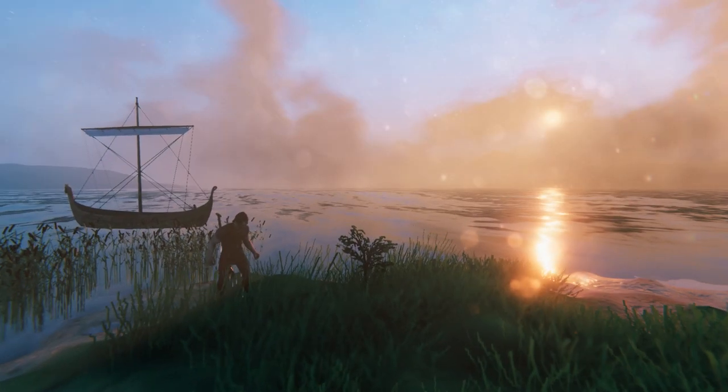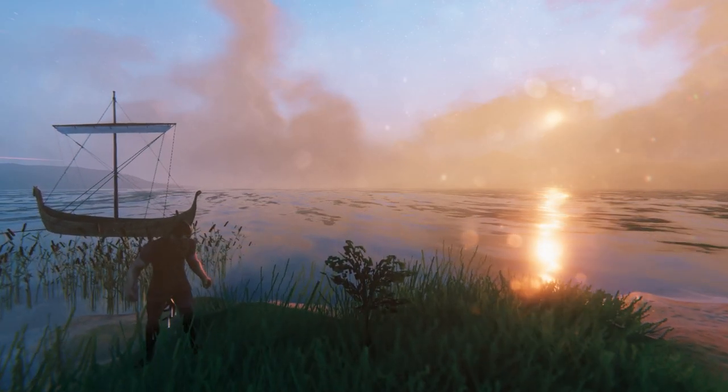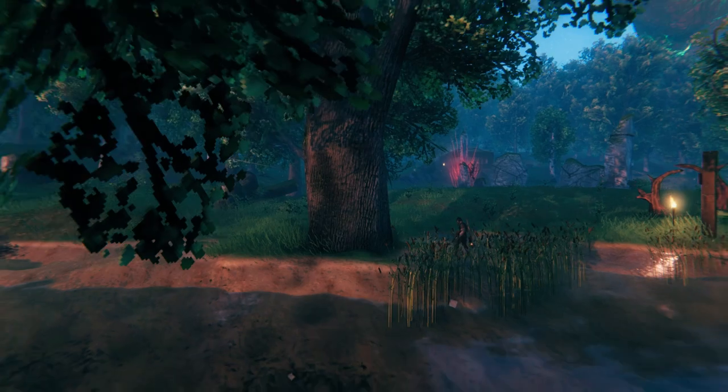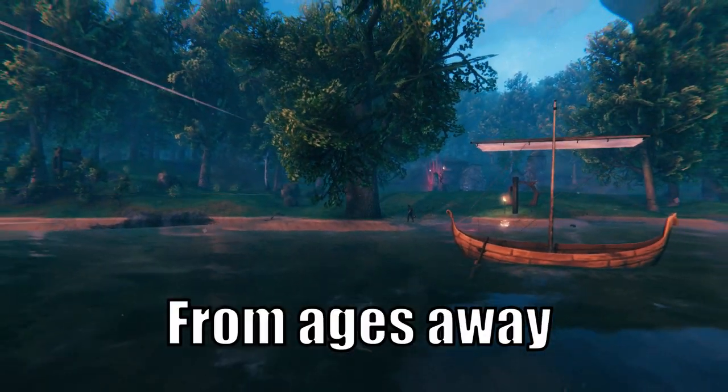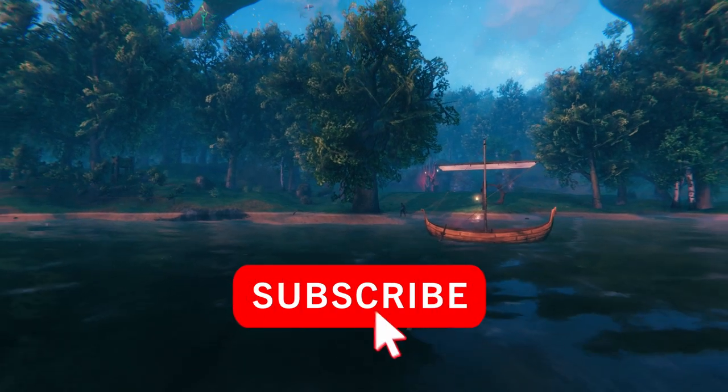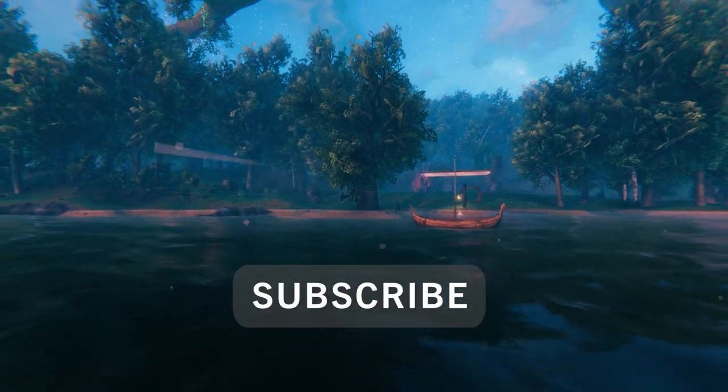This is big. Anywhere you want to find easily from sea, put down an oak sapling using a cultivator, and now you've got a great landmark that you can see from ages away. Leave a like and subscribe for more Valheim guides, and I'll see you in the next one.